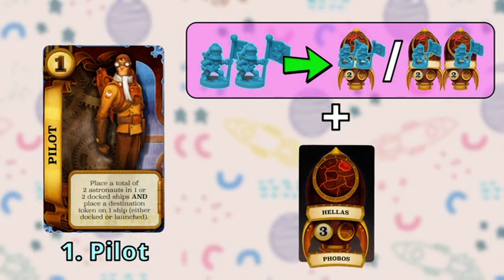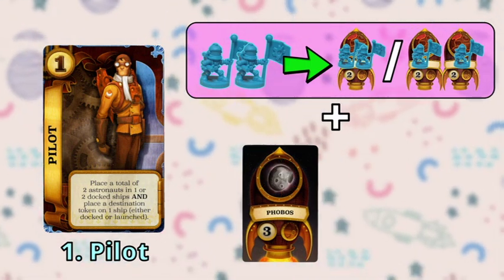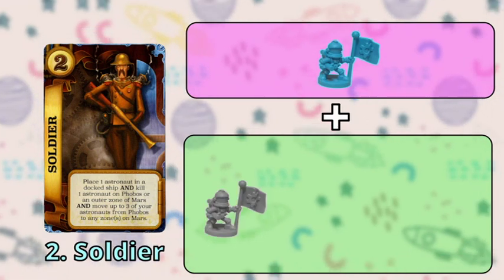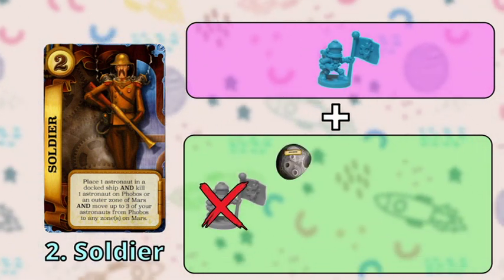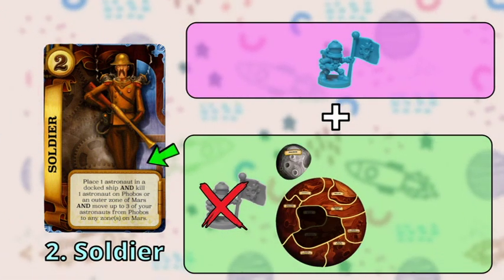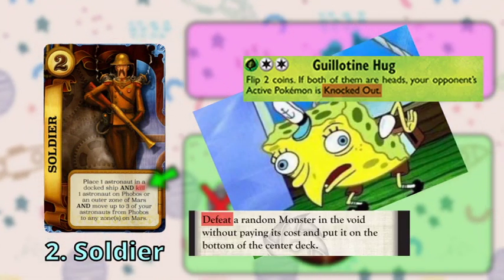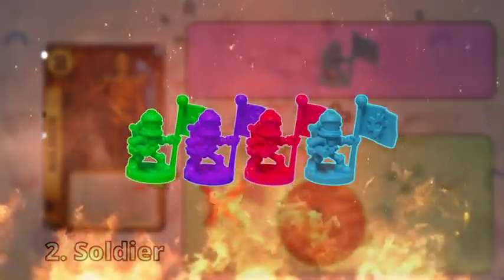In addition, it allows you to change the destination of any one ship, including the ones that have been launched. Moving on, the Soldier or number two lets you only place one astronaut, but it allows you to kill one other astronaut on Phobos or the outer zone of Mars. Yes, kill is literally the word they use on this card — none of that weak nonsense like 'defeat' or 'knocked out.' These astronauts will die.